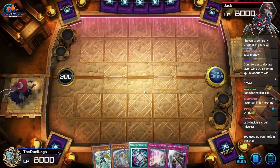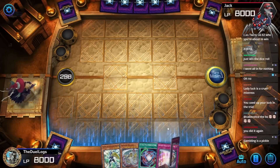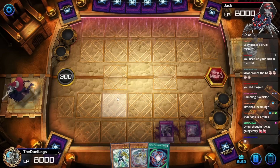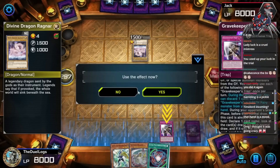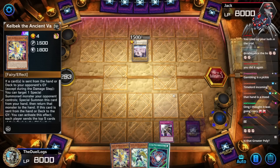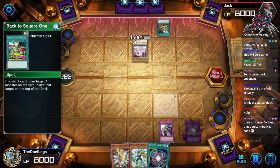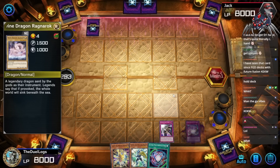Wasting your points on nothing, you idiot. Oh god, I bricked that hand — is a mood. This hand is so bad. What's my opponent playing? Hopefully they're playing Kaijus or something. Am I actually gonna win this with this garbage hand? Holy crap.